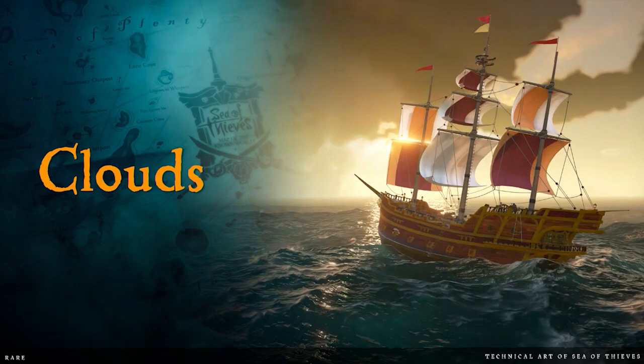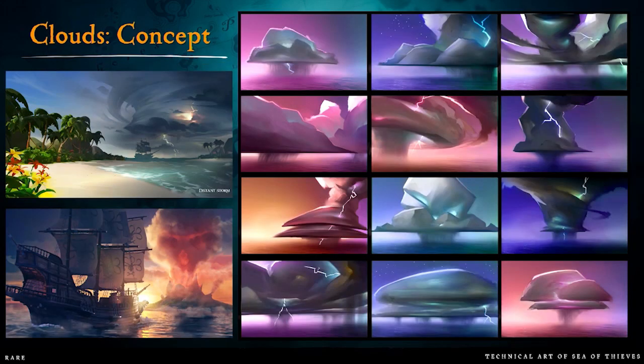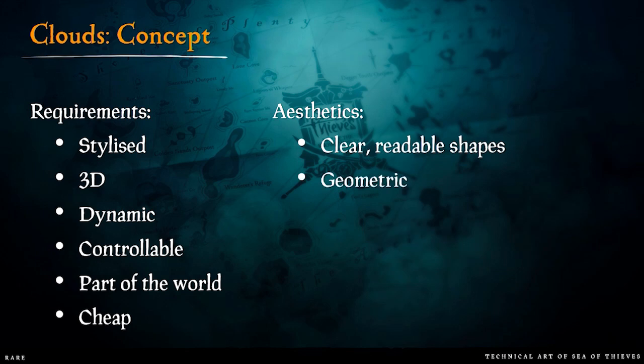Now let's look at clouds. This is the concept art we had when starting Sea of Thieves. They wanted to do things like storms that sit in the world with rain sheets moving with them, and mark up points of interest with skull clouds and other specially shaped clouds. Our structural requirements were: maintain stylization, clouds must be 3D and dynamic, artist-controlled, with a physical 3D position in the world, and cheap. Aesthetic requirements included clear readable shapes, sometimes geometric designs with sharp lines, sometimes fluffy edges.